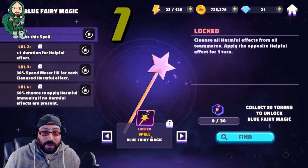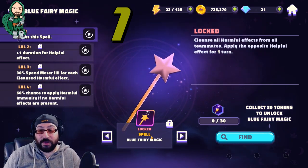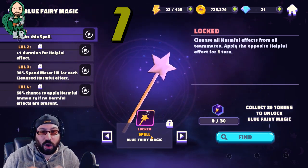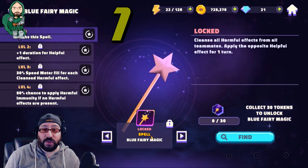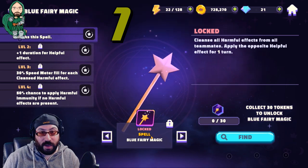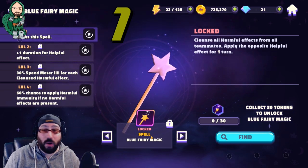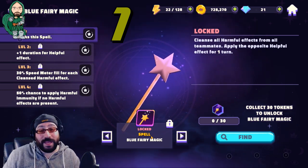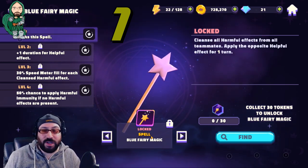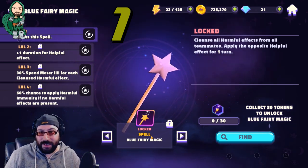The second level increases the duration of all the helpful effects you put on — so not only flip the bad effects into good effects, but make them last longer. Level three gives a speed meter increase for each cleansed harmful effect. So if you have two debuffs on you, you're getting 60% speed in addition to buffs. What a game-changing mechanic when you're in the middle of a fight and all of your characters are defense down, and then boom — they get to take a turn with defense up. Level four gives a 50% chance to apply harmful immunity if no harmful effects are present — the icing on the cake, making sure you don't receive any debuffs for the entire turn.